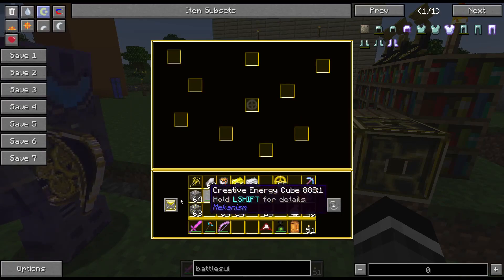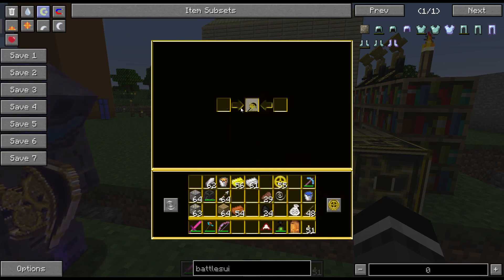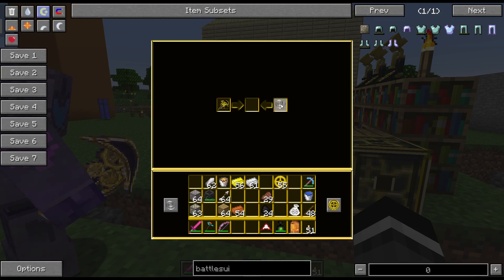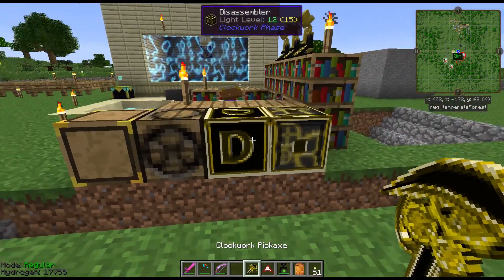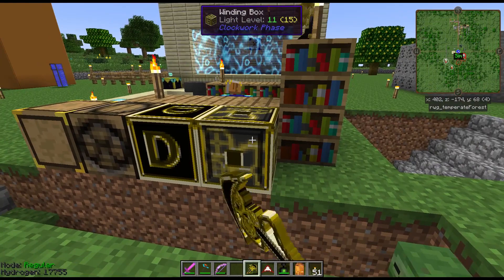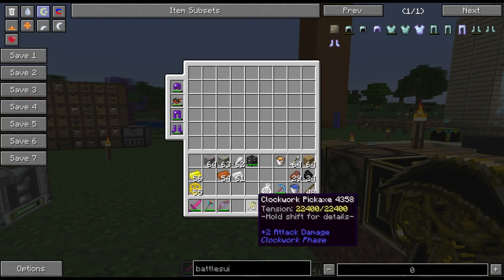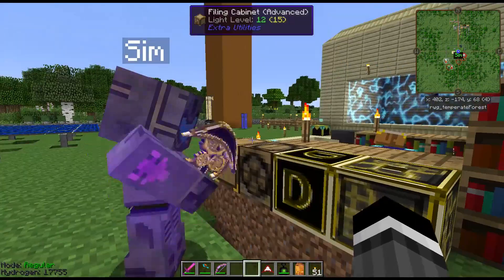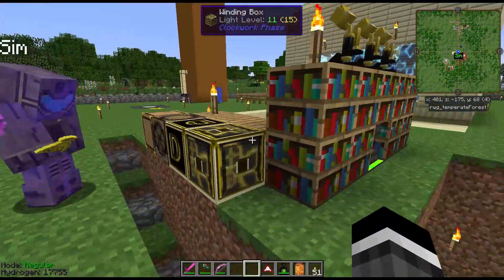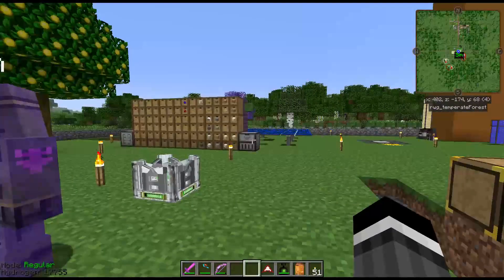One of the best things about Clockwork is that a simple brass pickaxe works well early game — you have to wind it regularly but it mines through pretty much anything including obsidian, because they have a high mining level. Adding more metal around the mainspring gives much higher tension — the maximum Sim found was one million, which is a lot of mining. You can keep adding more metal to make it stronger and stronger, and get better gears later on.